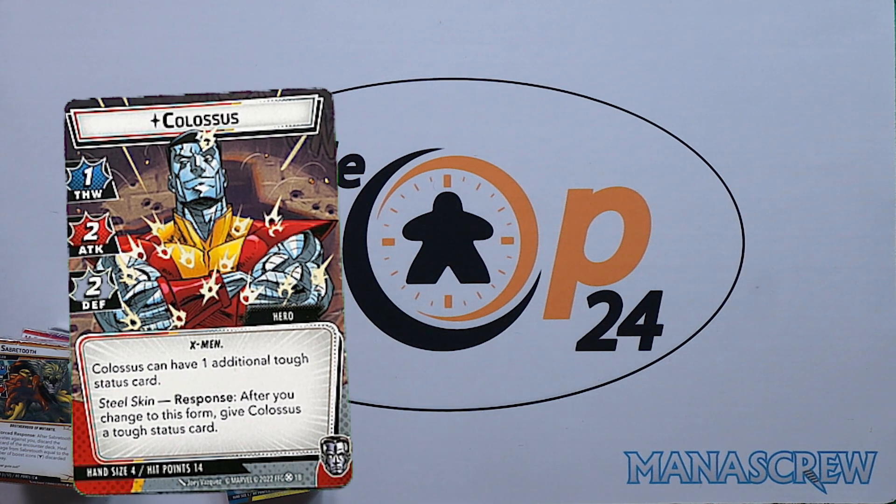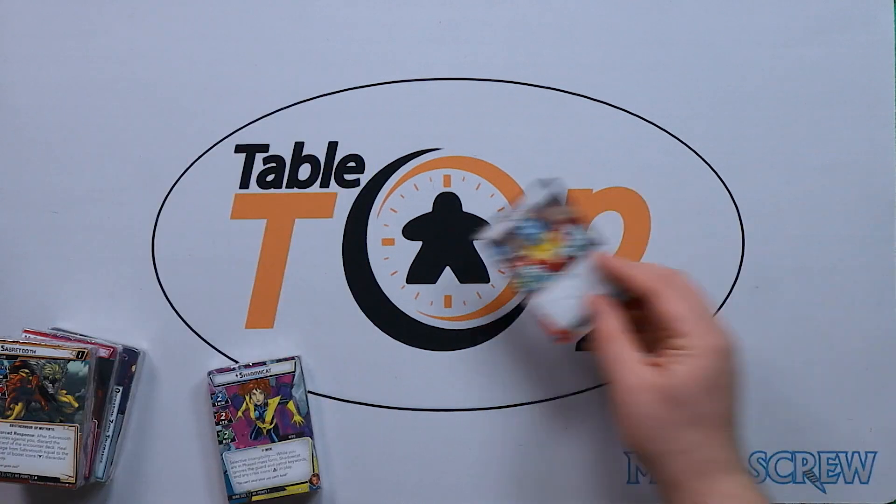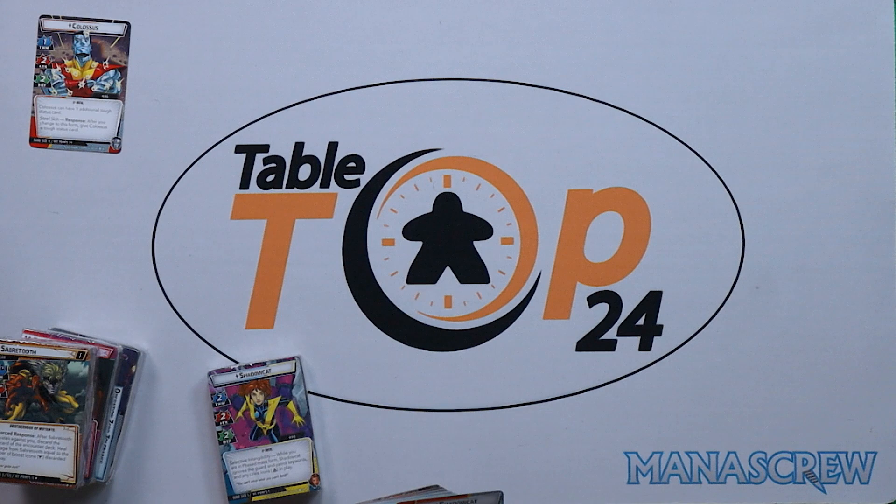One thwart, two attack, two defense, hand size of four. So we're seeing those limited hand size days again. But with Colossus, there's going to be a lot around getting him set up.